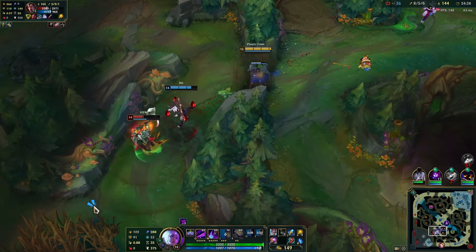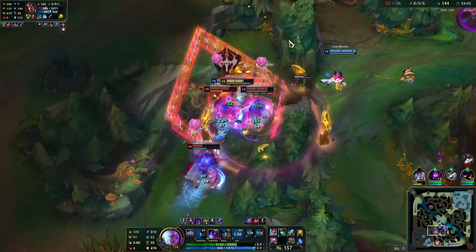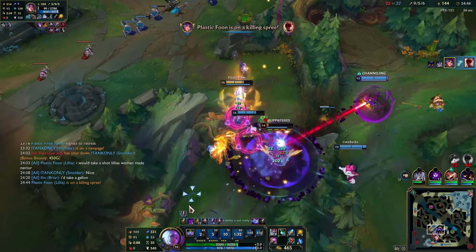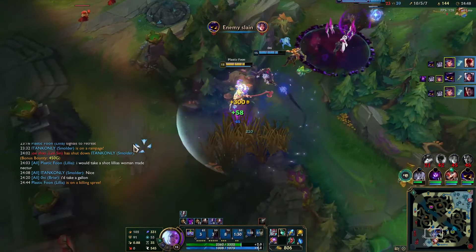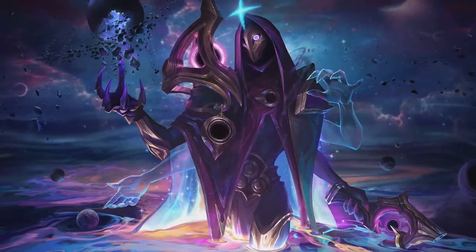Finally, the last thing you need to know about Lillia: you max Q into W into ultimate into E. When you're playing ranged matchups as Lillia, put 3 points into your E and then play like normal.